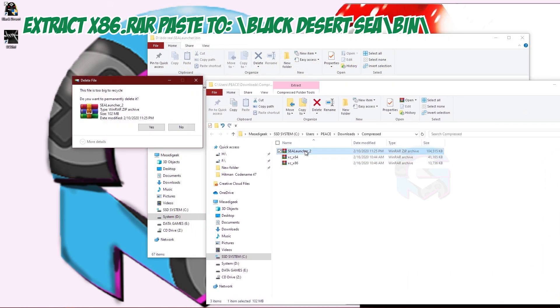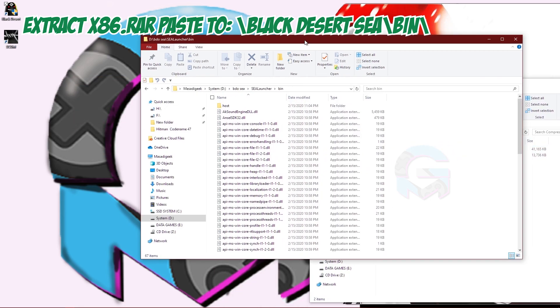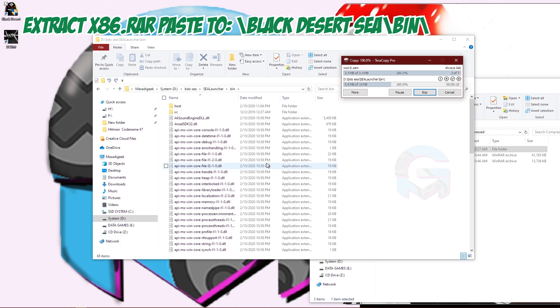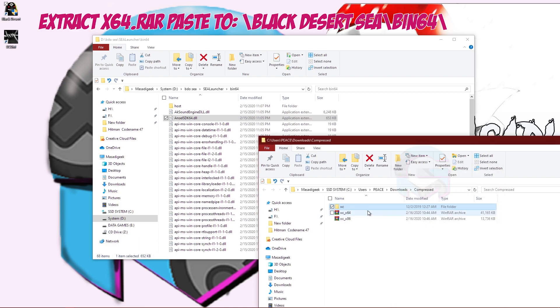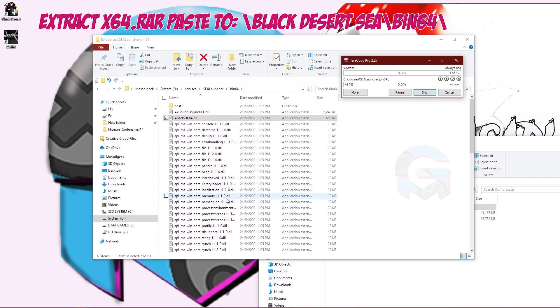Paste the x86 file into the bin folder, and paste the x64 file into the bin64 folder. Before pasting, make sure you delete the old xg folder from each location first, then replace it with the new one from the downloaded file.